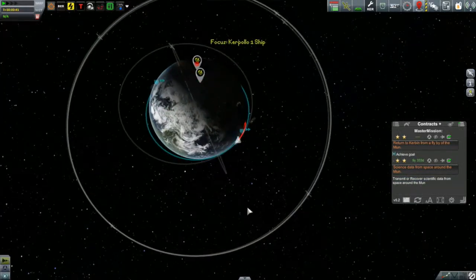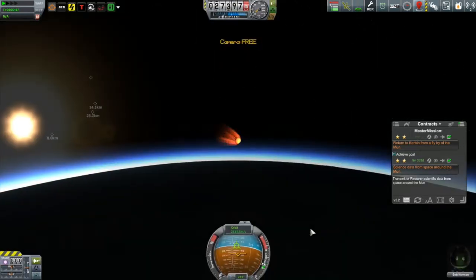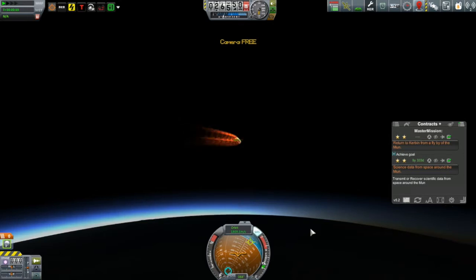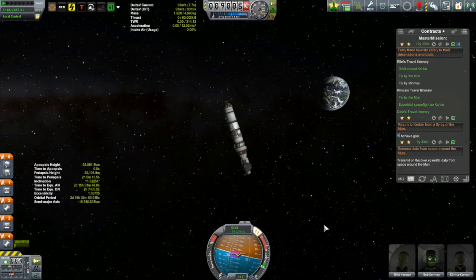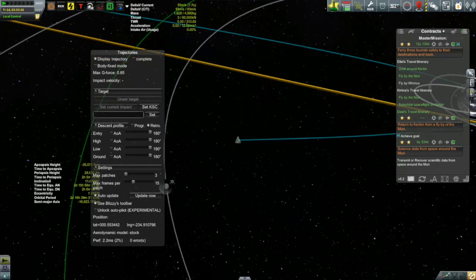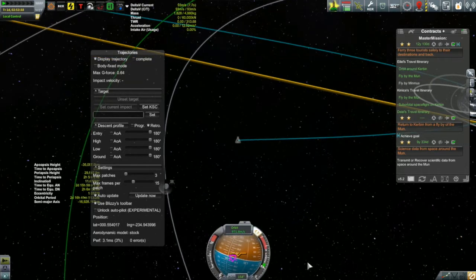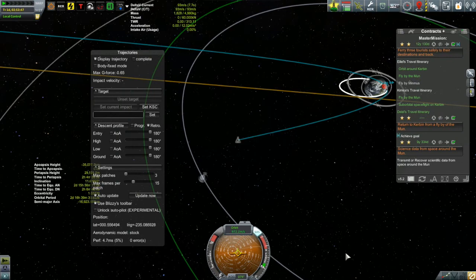Let's take a look at our resulting orbit. We are now suborbital - seriously suborbital. That certainly wasn't what Trajectories was predicting. So let's go back to that save and try something a little bit different. We'll turn ourselves prograde and start raising our periapsis. I'm going to look at the G-forces on the Trajectories mod and burn until I get it to around about 0.25, about a quarter of a G. That ends up raising my periapsis up to about 35 kilometers. That feels a lot more comfortable.